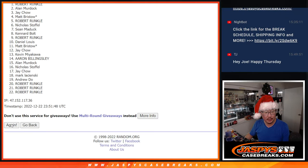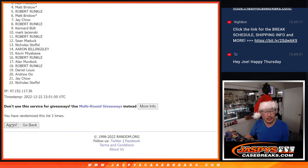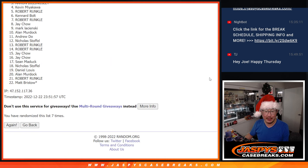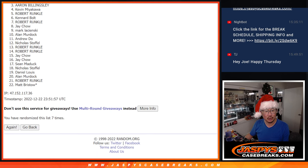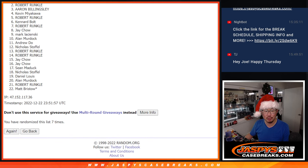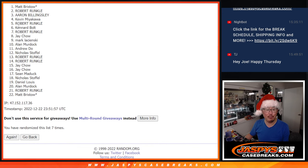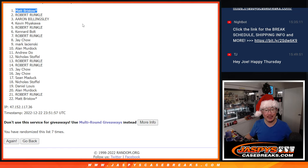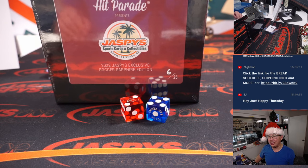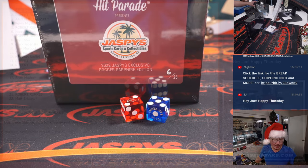One, two, three, four, five, six, and seventh and final time. After seven. Fingers crossed. Good luck, everybody. Robert, very close — no cigar. But congrats to Matt Bristow. Last spot mojo coming in handy. We got this box, box six of 25, going your way. Congrats, Matt.